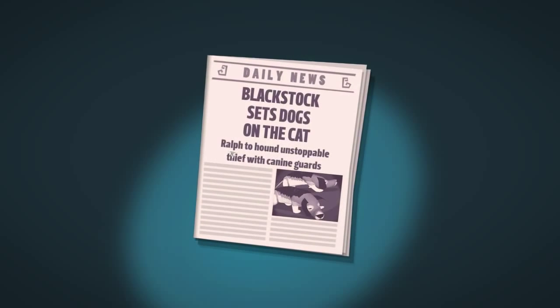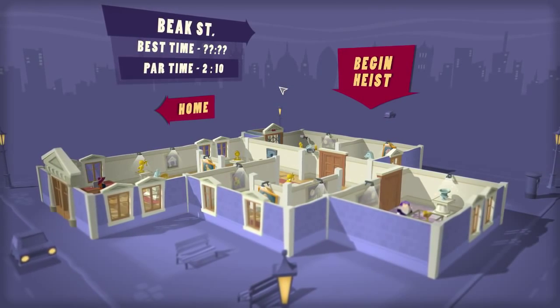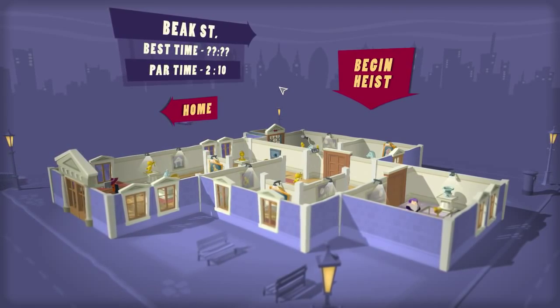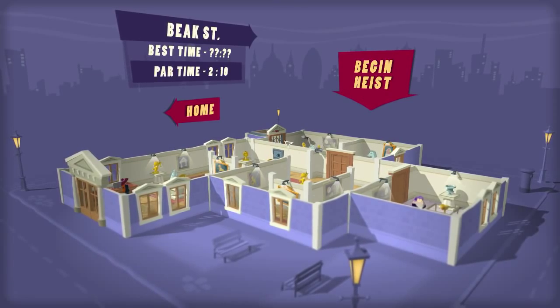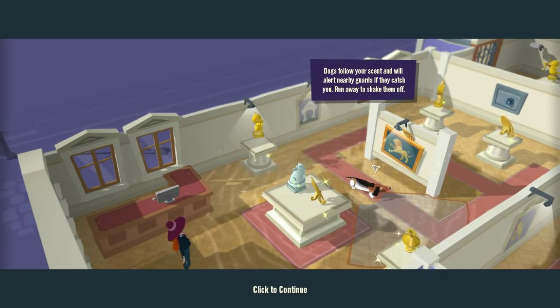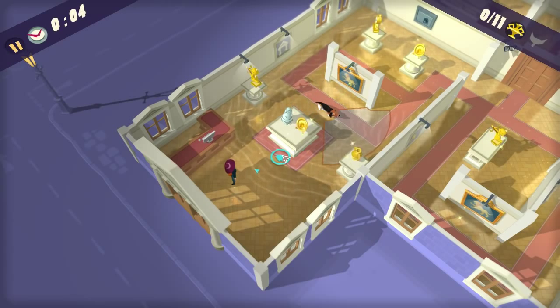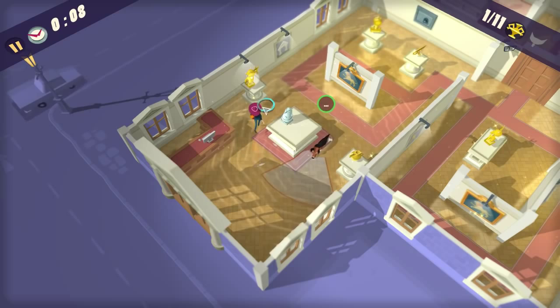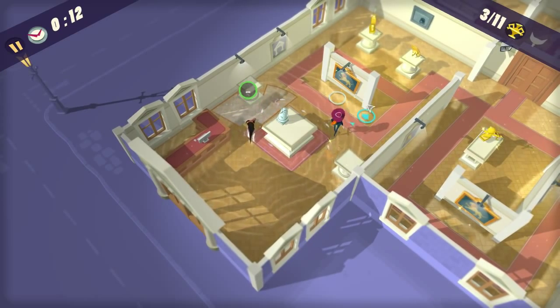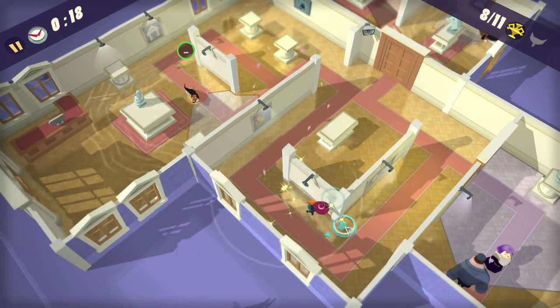I'm quite curious how the dogs are going to act. I was going to play another stage as the other thief, but I want to see how the dogs act, so let's go to Beak Street — this will probably be the last stage I show in the video. The tutorial says: dogs follow your scent and will alert nearby guards; if they catch you, run away to shake them off. So he's going to see me straight away — is this his scent range? Let's test this. Yeah, he's getting the scent, but he won't actually be alerted unless I get into the view cone. Running does set the dog off.